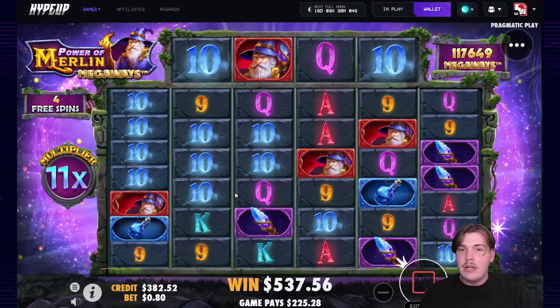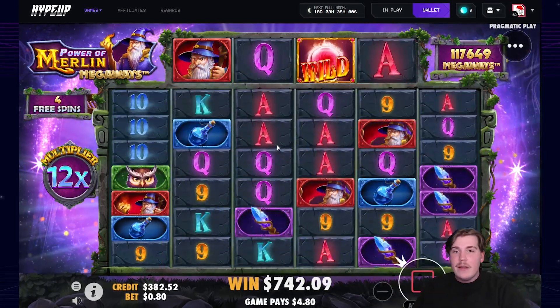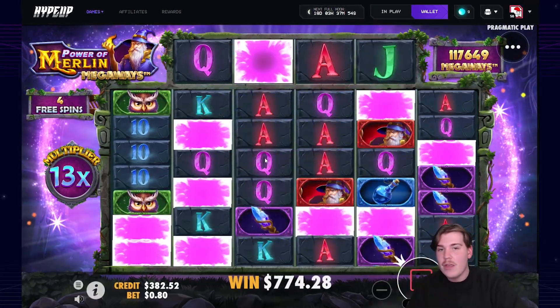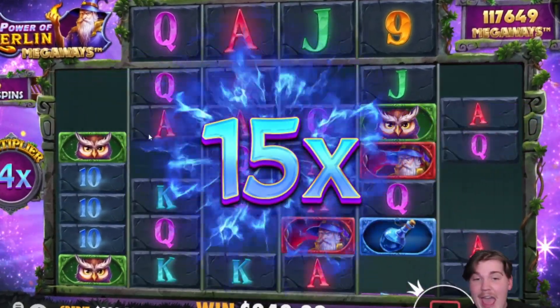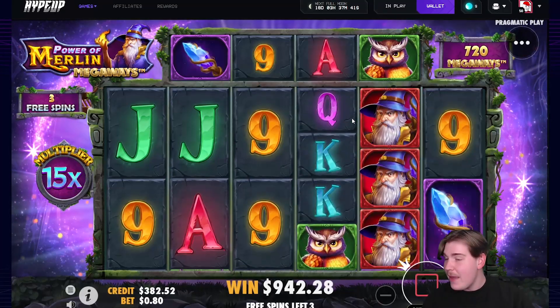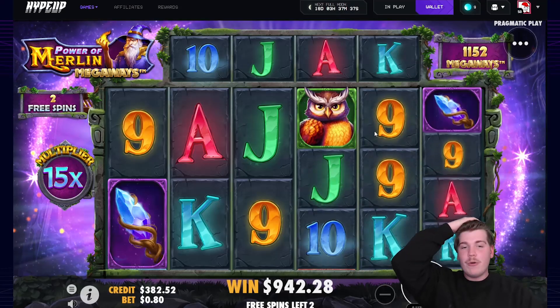Top symbol in the second please — top symbol in the third please. Nines are going to connect, nines are going all the way, that's huge. What do we need? Queens in the front, kings in the front. Oh my god, yes — aces! Another 550, 942 from that! The Megaways and the multi just tie in and go absolutely insane.